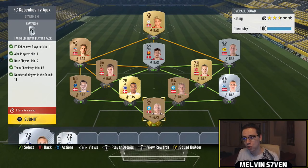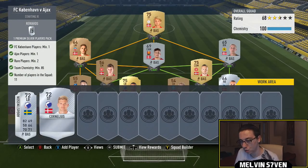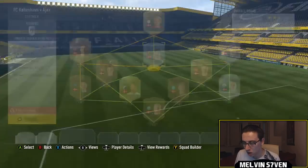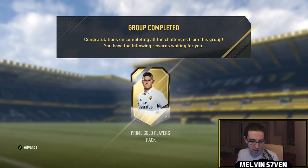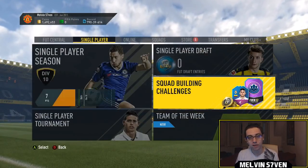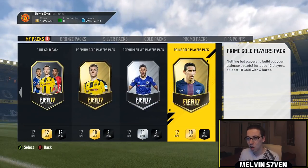Copenhagen versus Ajax — disappointingly in terms of rewards — is by far the cheapest one. You need one of each of those players, two rare players minimum, and team chemistry of 85. You can use bronzes. The Ajax player I've used is this striker — I made him Danish and just went with a Danish squad. Then we've got this Copenhagen centre-back, Jorgensen. You should be able to get a bronze Danish team for relatively cheap, though they might be slightly inflated. You do get a prime gold players pack, which are usually trash for me, but they are a 45k pack. I still need to do the J League one, but I've done two of the teams and I'll eventually get it done because I've done every single one.